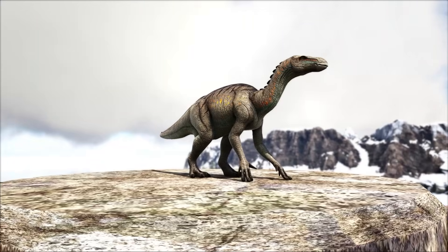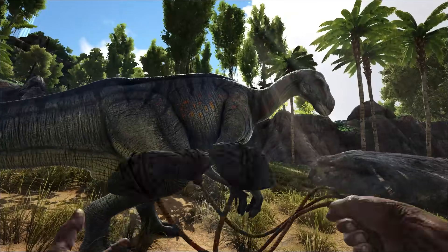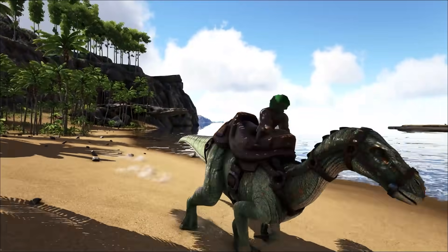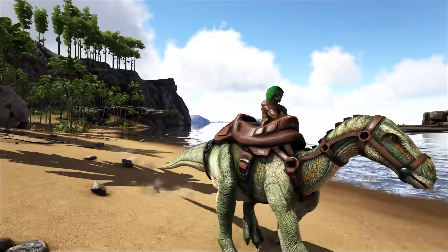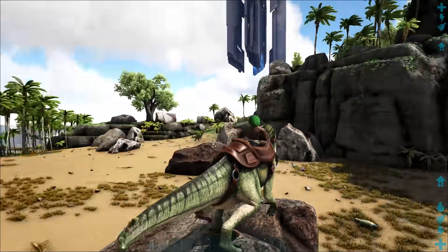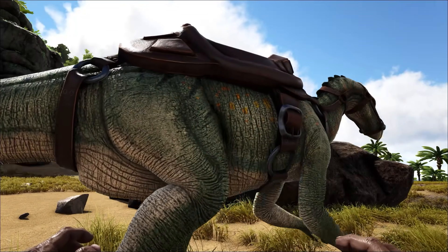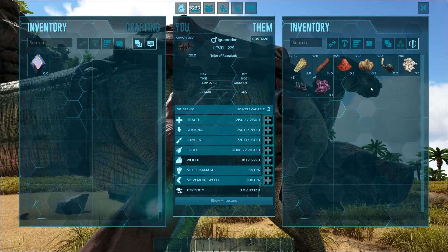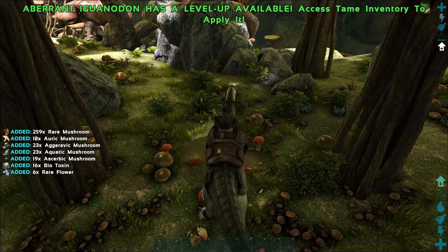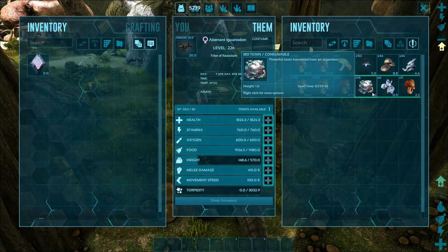In at number 7, the Iguanodon, spawning all over every map. It can simply be tamed with a bola and a club, feeding it some berries. It has the unique ability of draining no stamina when running on all fours, great speed, and the ability to jump high — making it great for traversing maps. It's also a good berry gatherer, being able to turn those berries into seeds, which you can use for farming or feeding light pets. Also a great choice for farming spore-inducing mushrooms for toxin, which is the best narcotic for both knocking out and keeping creatures knocked out.